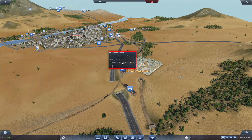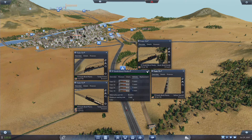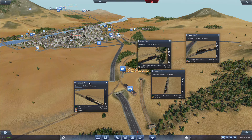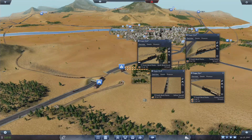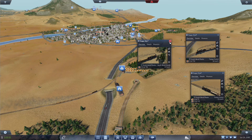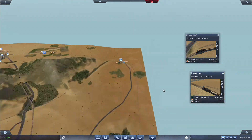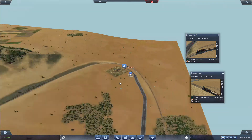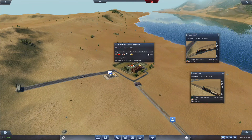Where are our trains right now? We have four of these. There's one coming back to Tampa Forest, another one coming back to Tampa Forest, and one heading over to the goods factory. This one is going to the sawmill — these can carry 70 each. We have 46 sitting right there. For goods, we have 100 — we are missing plastics and steel.